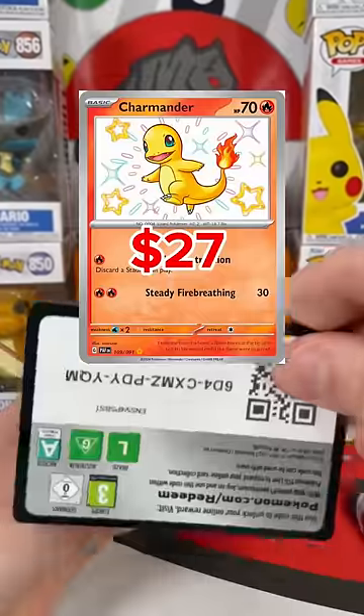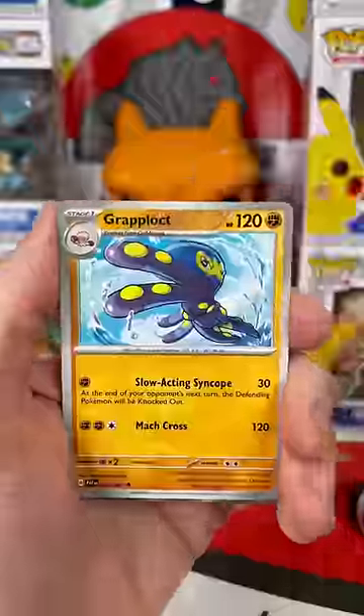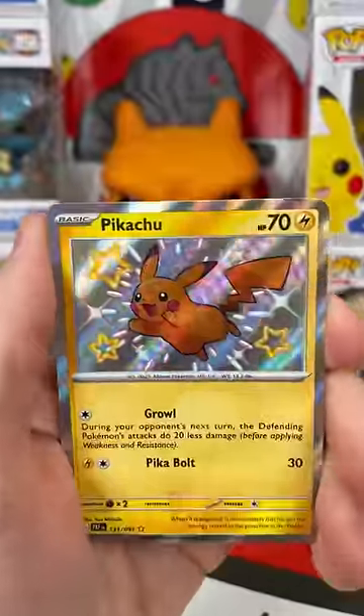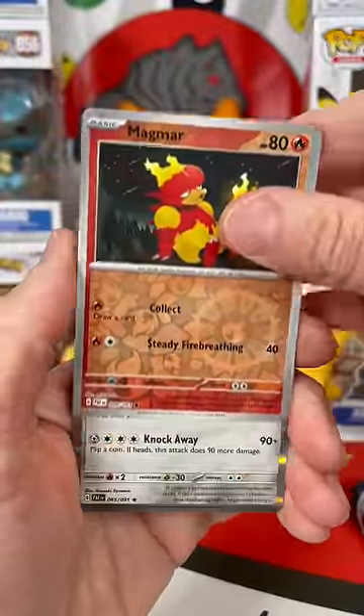I'm still chasing this Charmander Shiny — comment some fire and shiny emojis if you've got it. Can we pull the Charmander? Come on — wait, we got the Pikachu! This is my other chase. Love the happy vibes on this card. We also got a Magmar and a Revavroom.